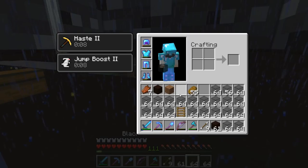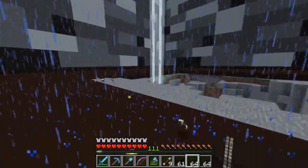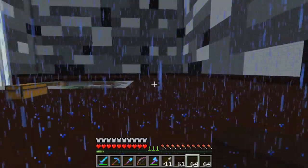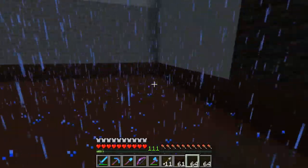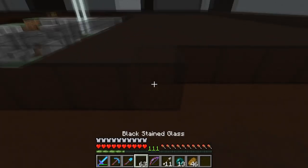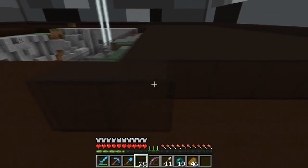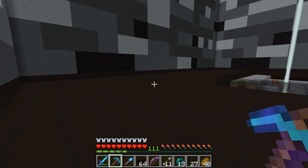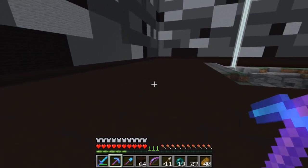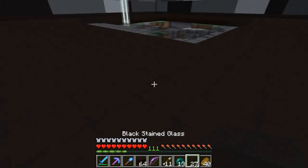We're ready to put down the black stained glass — a lot of this glass was crafted during the stream on Wednesday or Thursday. We'll start in this corner and work our way out. The entirety of the floor is now covered with black stained glass. It is kind of see-through so you have to look carefully to see it unless you break a block, but it looks pretty good.